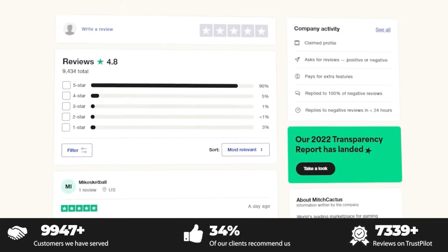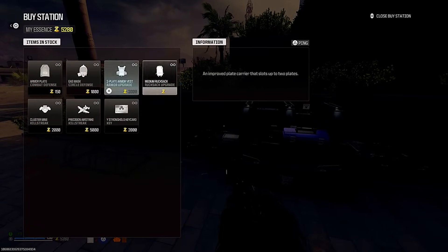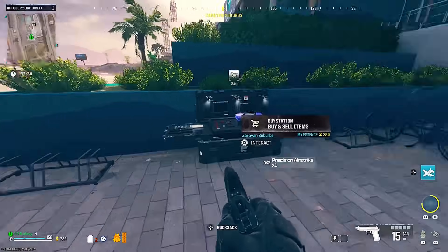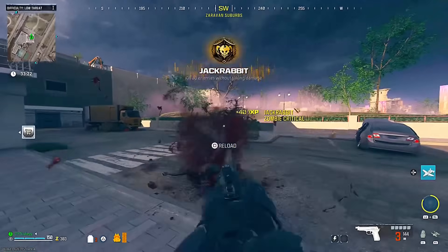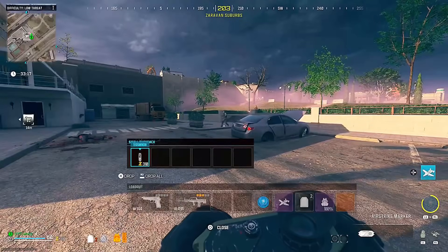The first thing you need to do for this glitch is actually get a Precision Airstrike. This costs 5,000 essence, so I would recommend getting that money first, and the best way to do this is by simply completing one contract.